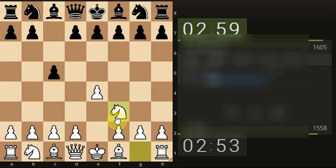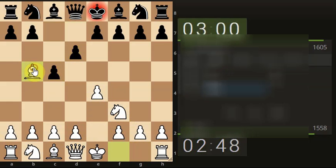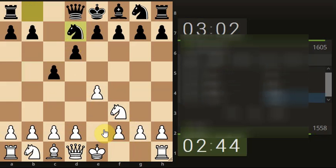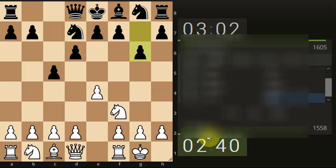Seeing as we're in the 1500 bracket for Blitz, just playing a 3-2 against a 1600 to see how we get on. That's the area we're currently at with these sessions, so we will get back to watching other players play, but just seeing if we can have a quick dabble, because that's where we're currently at with our Blitz rating.